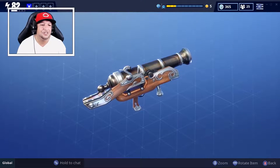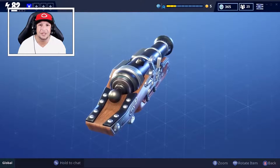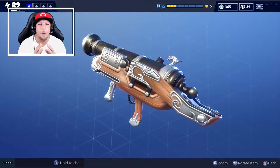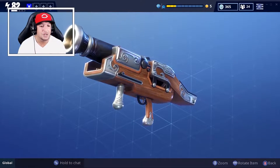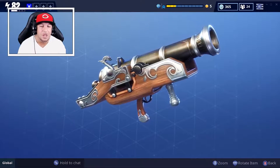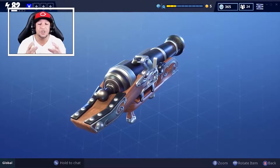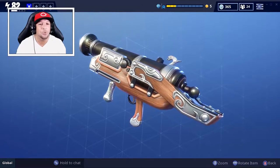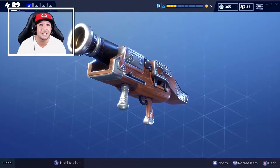Hey yo yo what's going on guys, this is your boy Wilfresco and in today's video we're going to talk about the new legendary weapon that is out in the item shop. It did come out last night. It is the new Bowler. Now I don't know if you classify it as an explosive or ranged weapon, but it should be classified as fun as hell. This weapon - I don't know what to call it, gun or launcher, because it throws bowling balls. It doesn't throw rockets so I'm not sure you could classify it as a launcher. Either way it's fun.